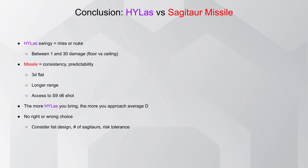In conclusion on this comparison, for the first time in all these Unit Analysis videos there's actually no right or wrong choice here. It really comes down to your list design, the number of Sagittars you plan on taking, and your risk tolerance. Do you prefer the potential of up to 30 damage with a single gun, or would you rather predictably account for flat 3 damage per connected shot with certainty?